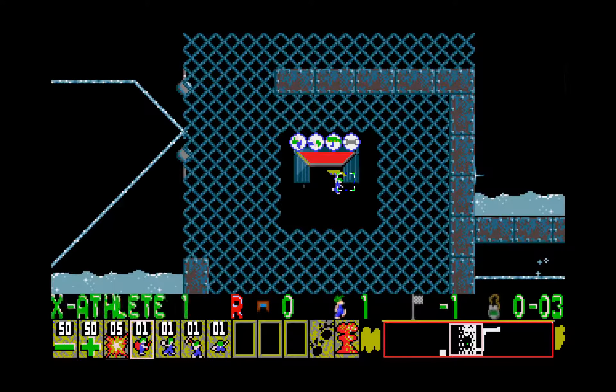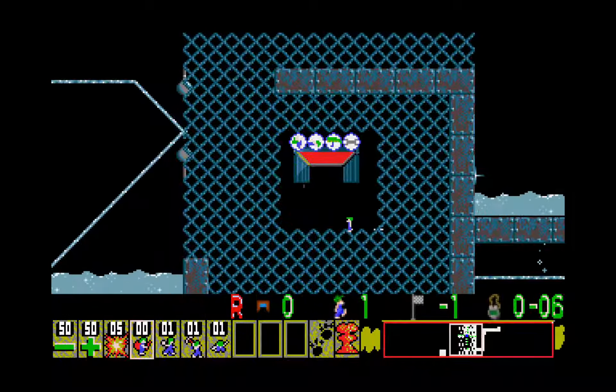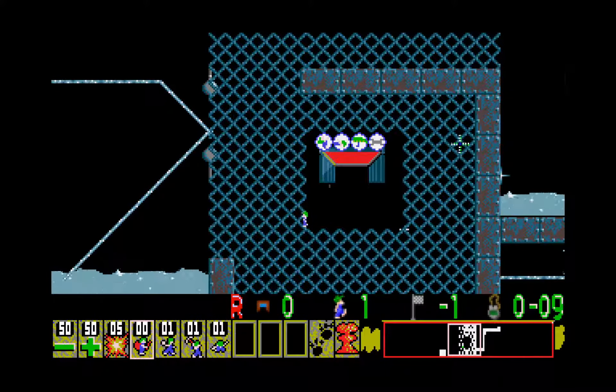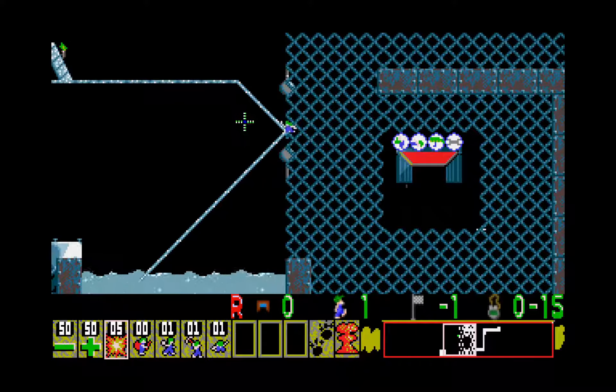This lemming is a pre-assigned climber, swimmer, glider, and disarmer hat lemming. We're going to go ahead and build so that he turns around — otherwise he's going to go up and be trapped. He would disarm these orb traps here.